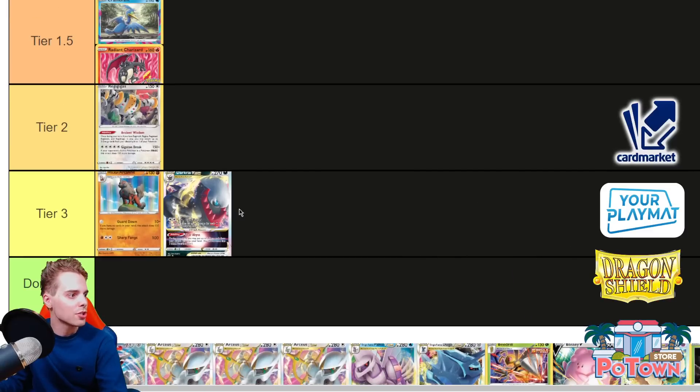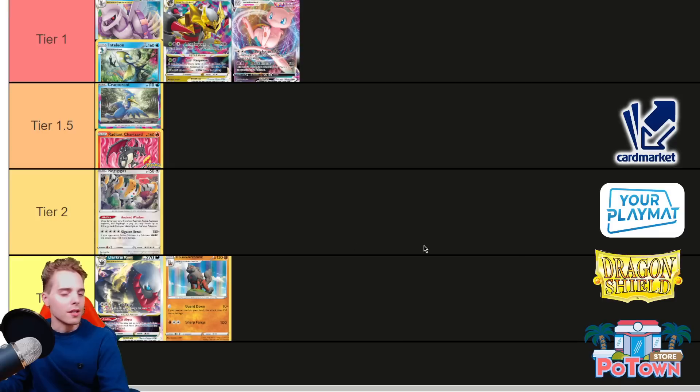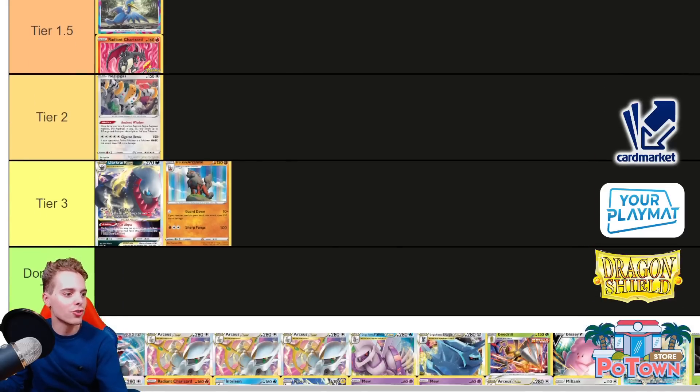I'm going to have to put Darkrai in Tier 3. Let's be honest — if all the Tier 1 decks in the format have one-hit KO potential on you and you have a hard time setting up your board to do the same, you're probably better off playing other decks. Giratina can one-shot. Mew VMAX with Choice Belt and tablets can one-shot. Palkia with Quick Shooting, Leon, and Choice Belt can one-shot. You're doing things a little bit worse. Darkrai — Tier 3.